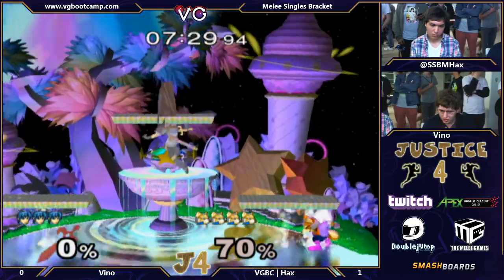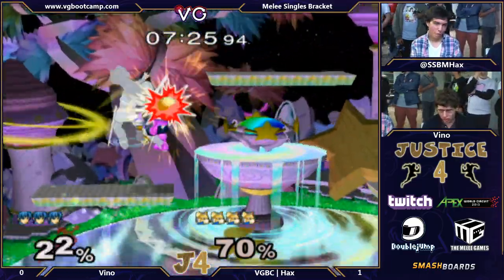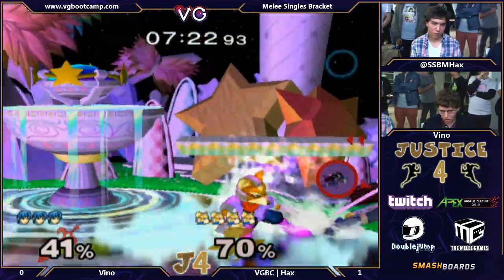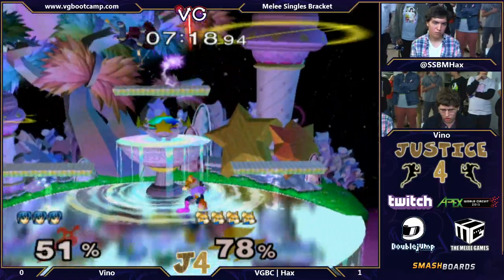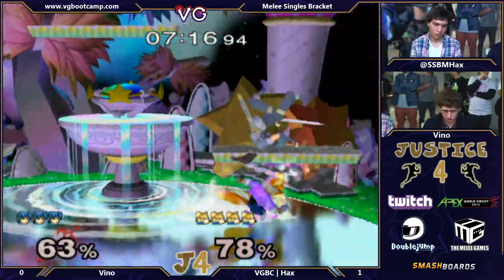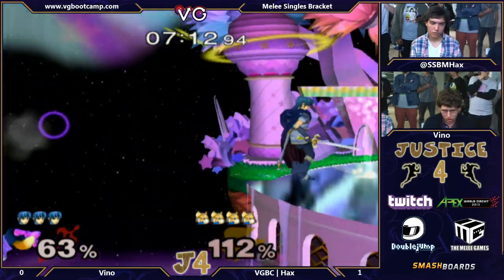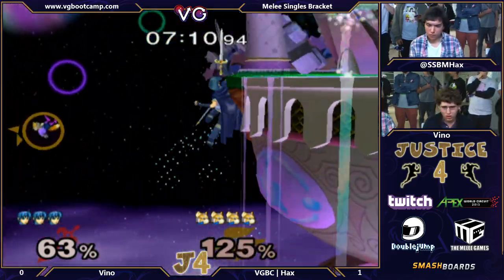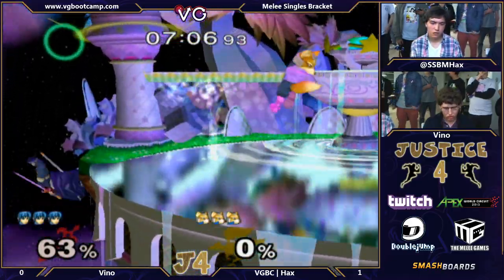Shieldbreaker — definitely up-B or side-B. Not DI-ing that up throw correctly. DI-ing in front of Fox is not how you get out of that. You want to DI behind him and then SDI back the other direction to get out of the up air. Shout out to Demo Kirby for showing me that many moons ago.